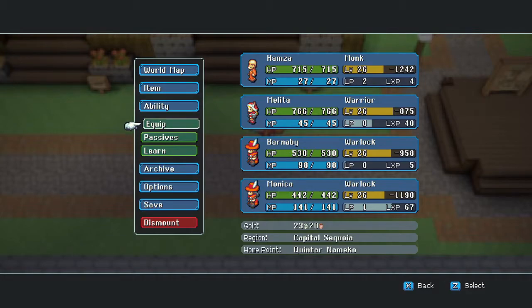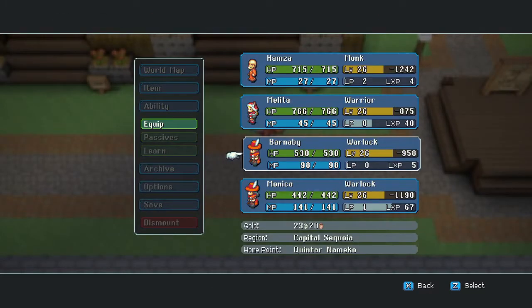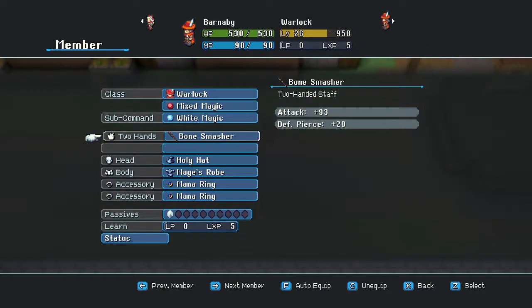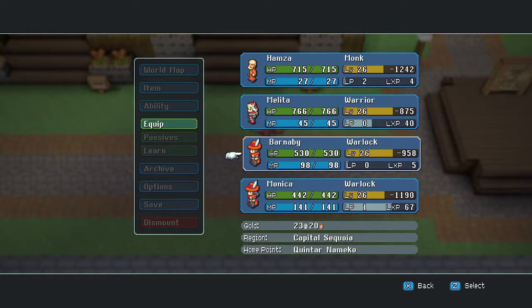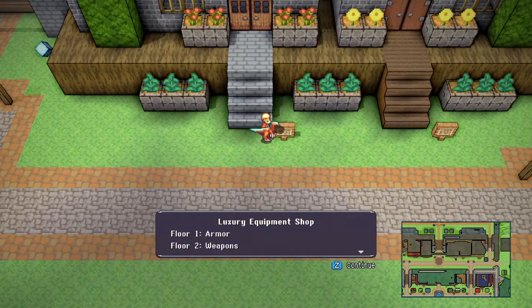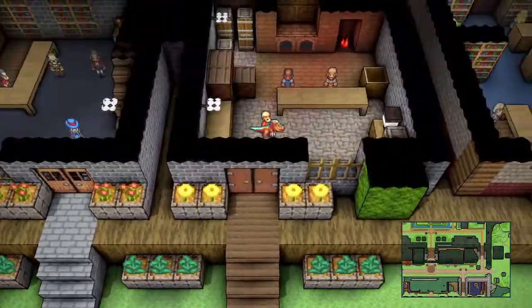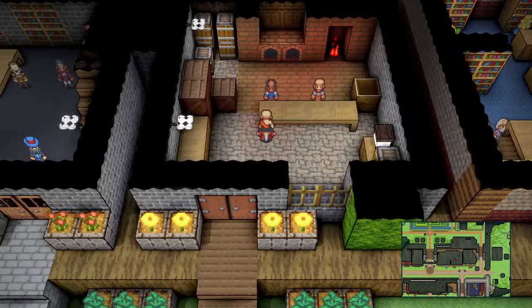Do we want to turn our one red mage into a black mage just for this fight? A black mage is that one with a lot more MP - but that works out. Should look at the equipment too. Oh, we have some things right there too.